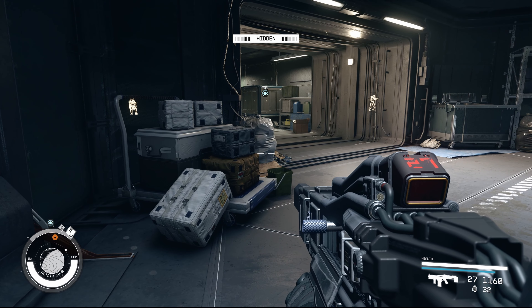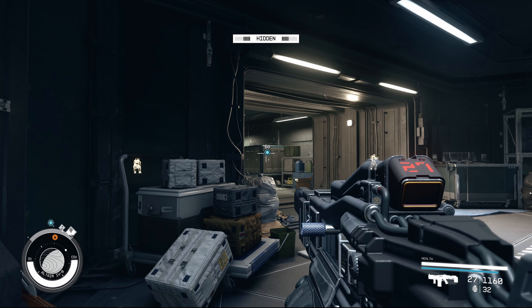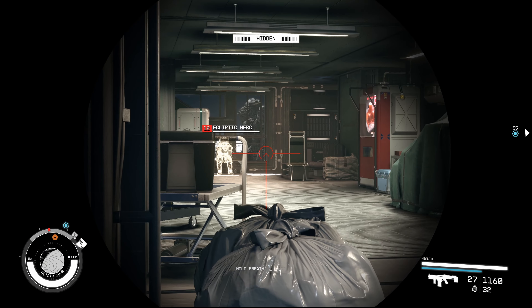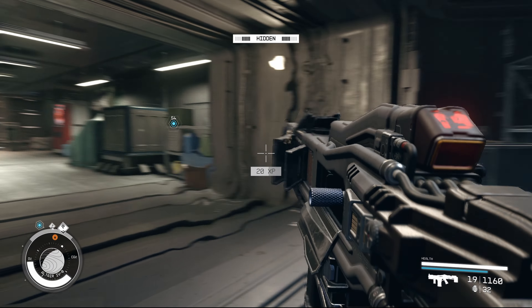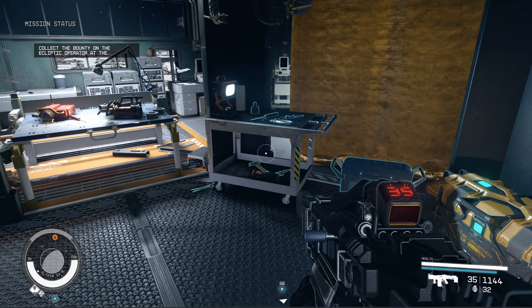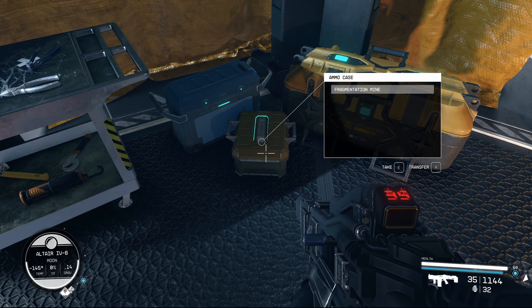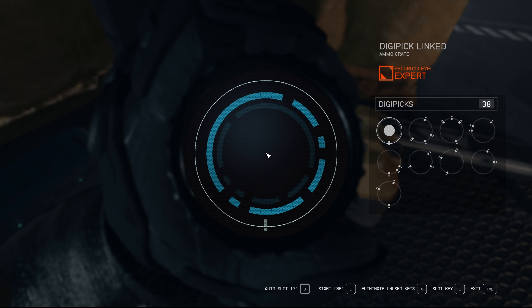I'm pretty sure our objective is to actually kill one of these guys, but the objective marker isn't exactly lighting up with a person being identified when we use the Ascent Star Stuff, so I'm not entirely sure why that's the case — maybe it might be bugged or maybe the guy's dead already.